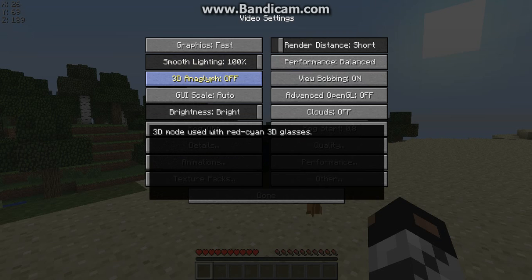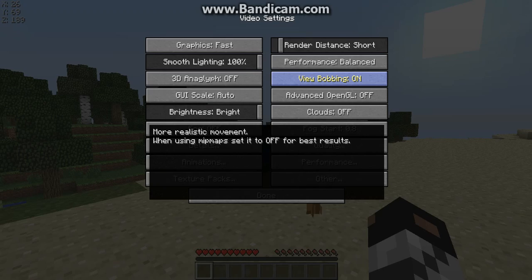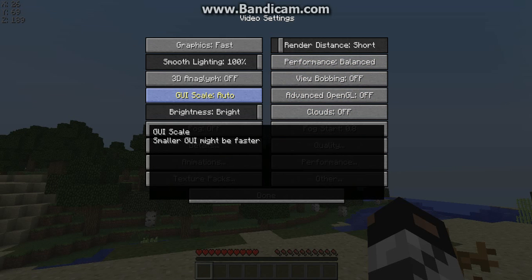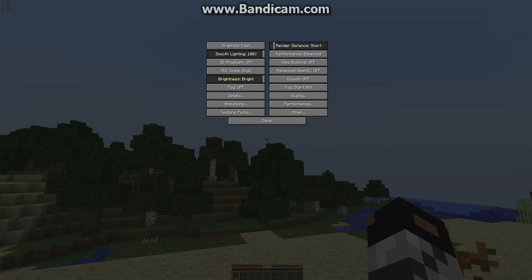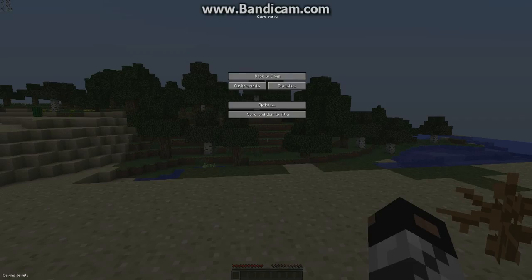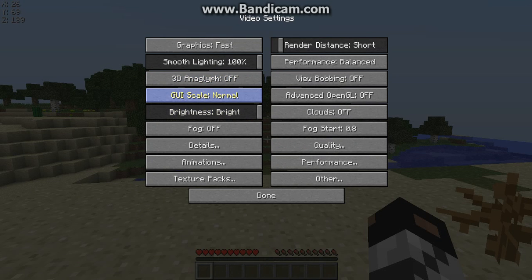Now we're going to 3D — this just makes your Minecraft 3D. Then the view bobbing — it really doesn't fix your lag, it just makes your Minecraft pretty weird. The GUI scale — this just makes your screen ways smaller. It does not fix the lag. I just do not use it — it'll never help me. So I put it to normal.